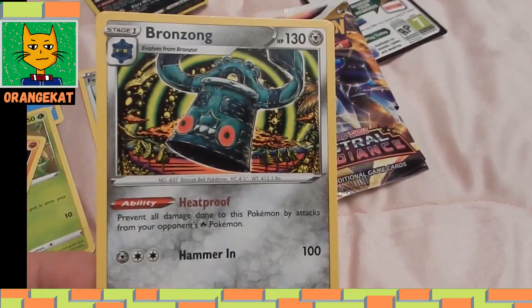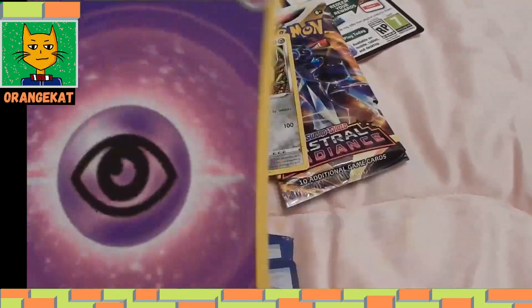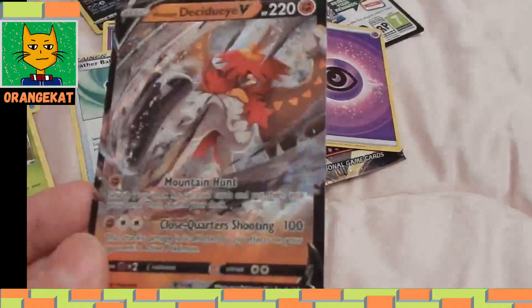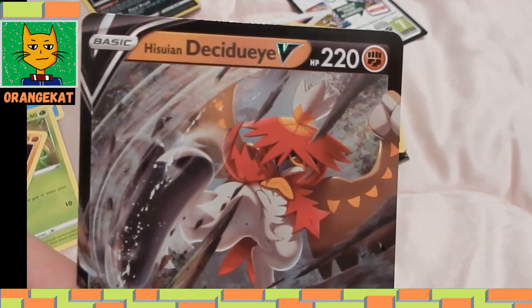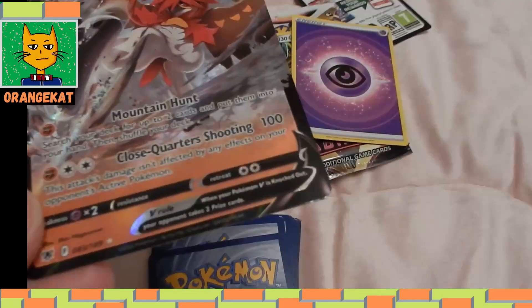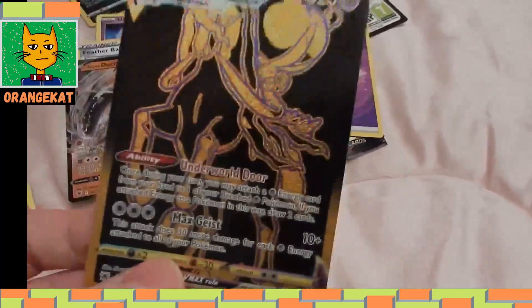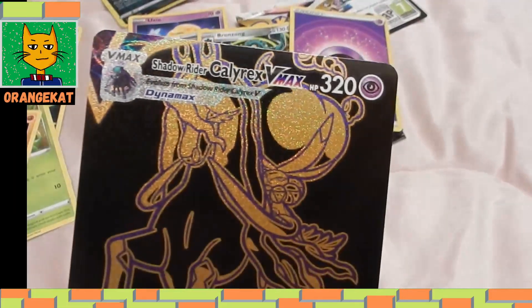Bronzong, Metal type. Energy card, Psychic type. Hisuian Decidueye V card. Shadow Rider Calyrex Vmax, Psychic type.